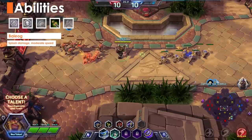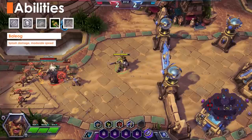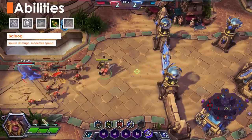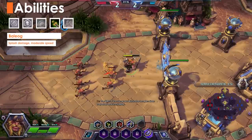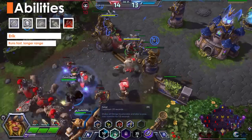Balog's attacks deal splash damage to targets behind his main target. Despite wielding a sword, he actually throws them as a ranged attack, and has an average movement speed. Eric is the fastest of the Vikings and has the longest range on his attacks, but he's also the most fragile.